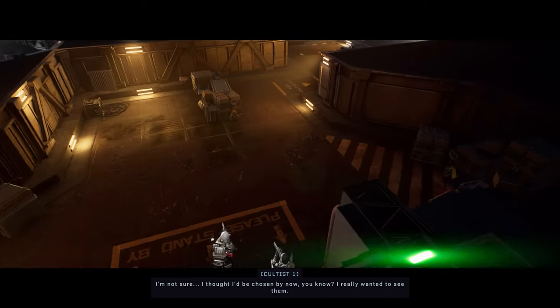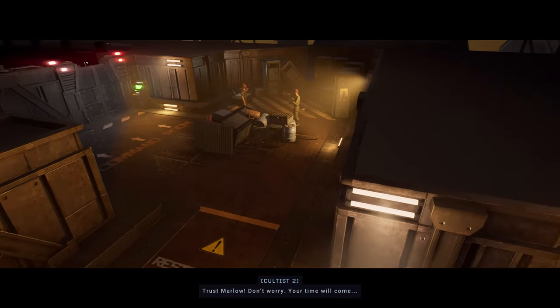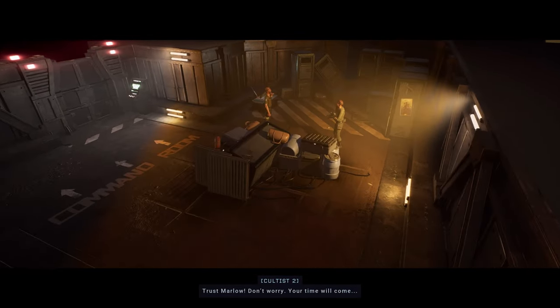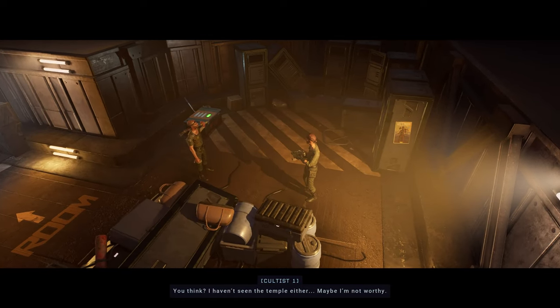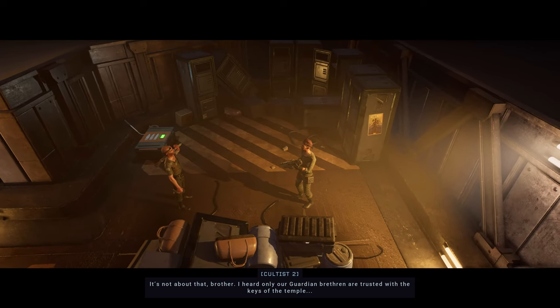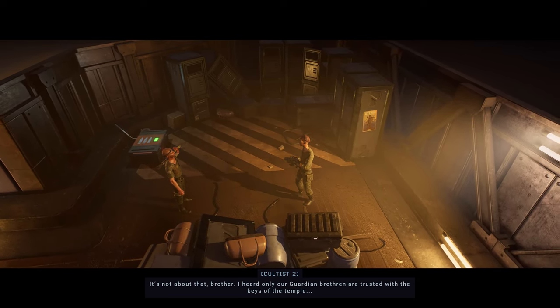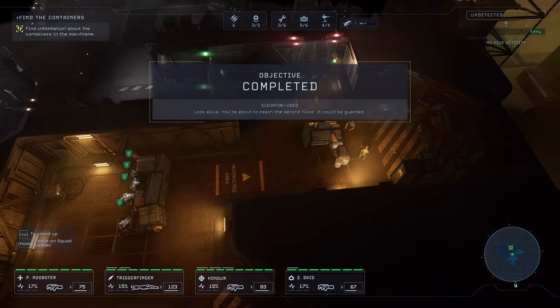I'm not sure. I thought I'd be chosen by now, you know. I really wanted to see them. Trust Marlow. Don't worry — your time will come. You think? I haven't seen the temple either. Maybe I'm not worthy. It's not about that, brother. I heard only our guardian brethren are trusted with the keys to the temple. Safe position taken! So we need a guardian brethren guy.